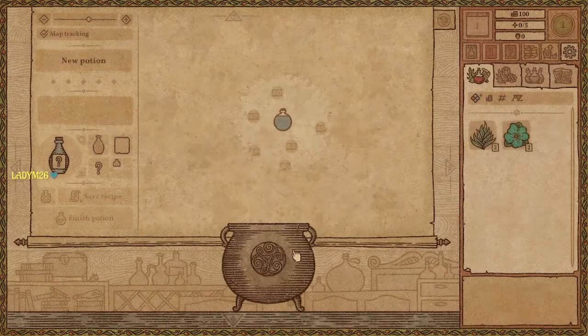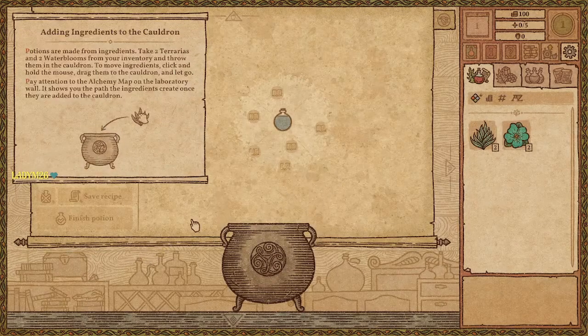I have no alchemy skills — I think you're sorely mistaken. Potions are made from ingredients. Take two Terrarias and two Water Blooms from your inventory and throw them in the cauldron. To move ingredients, click and hold the mouse, drag them to the cauldron, and let go. Pay attention to the alchemy map on the laboratory wall — it shows you the path ingredients create once they are added to the cauldron.